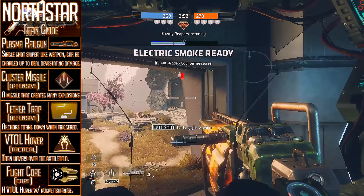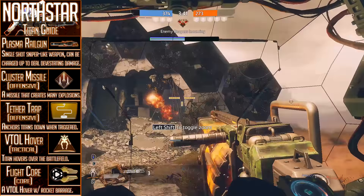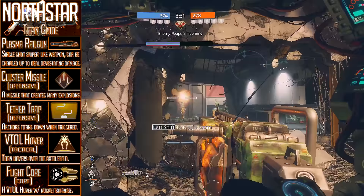For our defensive ability, we have access to the Tether Traps, which will lock down an enemy Titan to a small area of movement when activated, much like an anchor. And I've gotta say that these are some of the best abilities in the game when it comes to being just pure bloody evil — and yes, I am talking about the amount of ways you can use Tether Traps and Nuke Ejection in combination with one another.